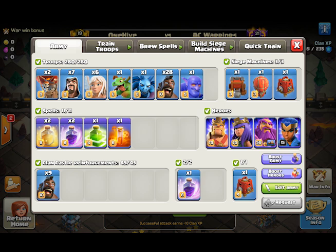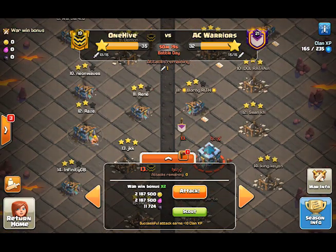I decided to bring six healers because I don't have room for freeze spells this time. I kind of wanted to bring freeze spells, but I think three rages is going to be better. I'm not quite certain on that, but I'll give it a shot anyway. We could also use the royal champion for those outside defenses, since we're getting the heroes with the queen charge in this case. As long as the queen walks correctly, that'll be fine.